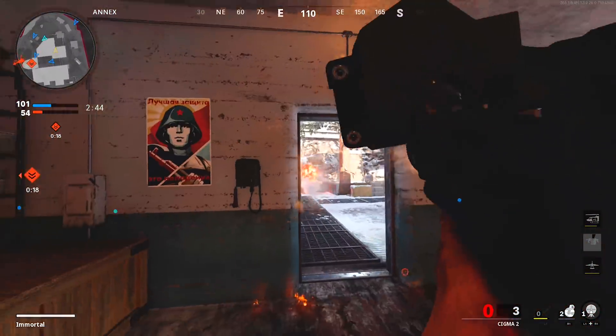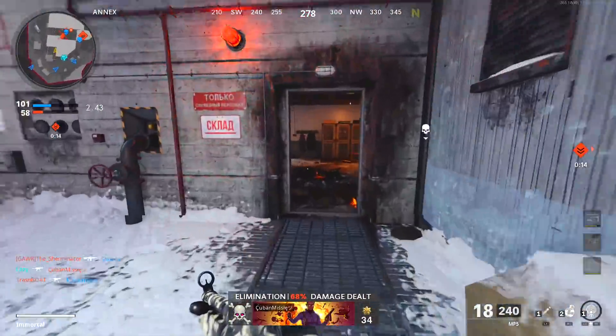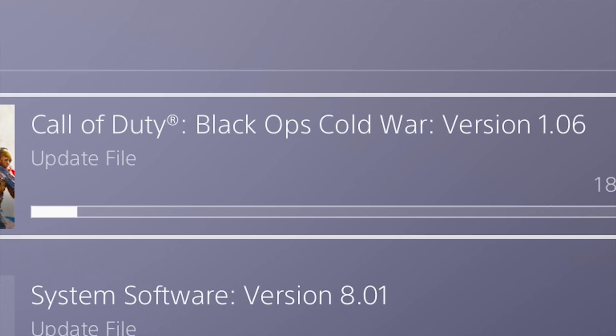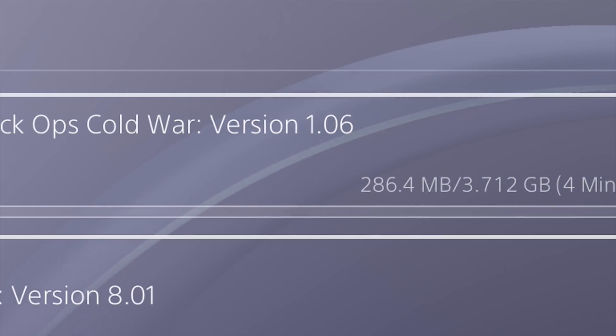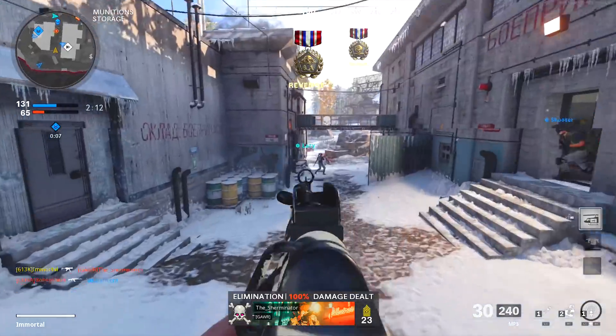Outside of the leaks, we also got the very first post-launch content title update for Cold War today. On PC it's 5 gigs; on Xbox it's 11 gigs; on PlayStation it's 3 gigs on PS4 and 6 gigs on PS5. This actually includes quite a few changes all across the board.